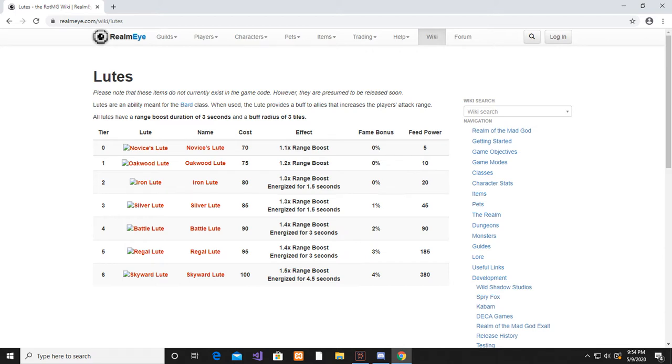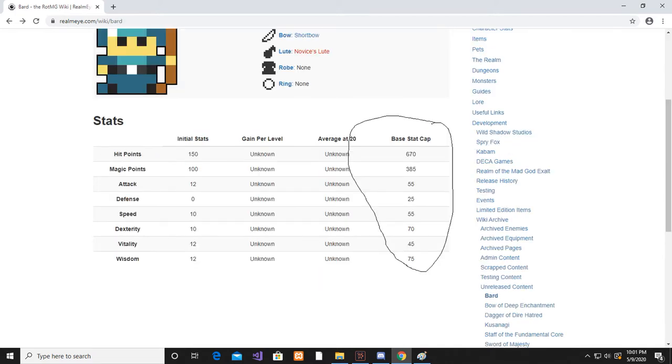Now let's talk about his stats. These are his max stat caps, with his HP being 670 and his MP being very high at 385 — his MP is tied with all other robe classes. His other two high stats are his dex and his wiz, his dex being at 70 and his wiz being at 75. It seems like this class is meant for you to be able to sit in the back, help your teammates, and do some damage at range. All of his other stats are pretty average.